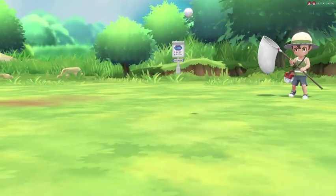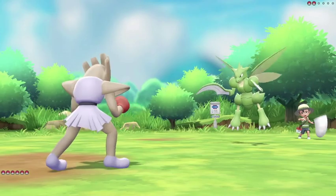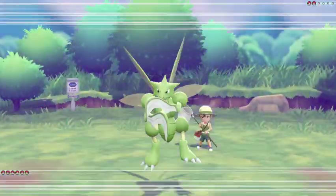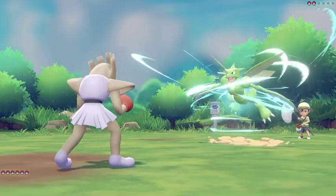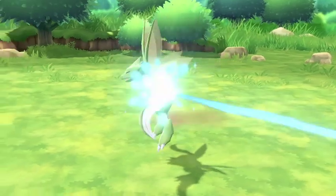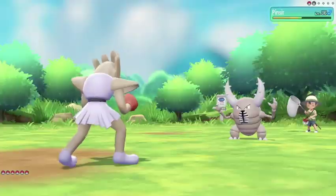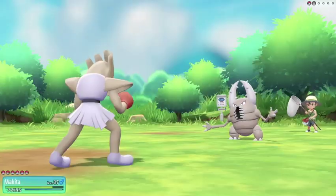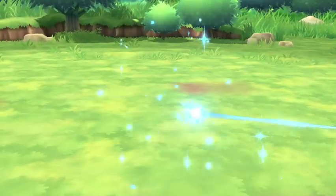Next up we have a Bug Trainer who's going to send out a Scyther — that will be a good one to battle. Up goes Makita who will strike with a Fire Punch, and as Scyther sets up a Razor Wind, that gives us a perfect opportunity to hit another Fire Punch and take him out. Next up we face a Pinsir which also takes a Fire Punch — Brick Break does decent damage to us but our second Fire Punch is enough to take him out.